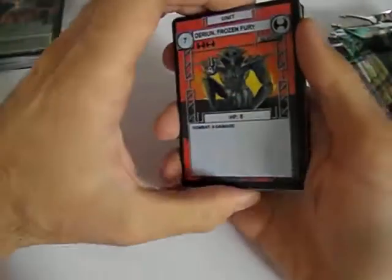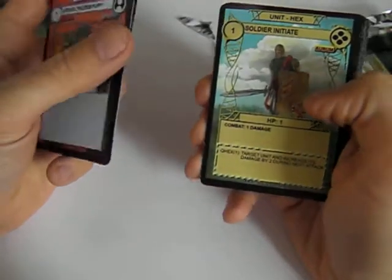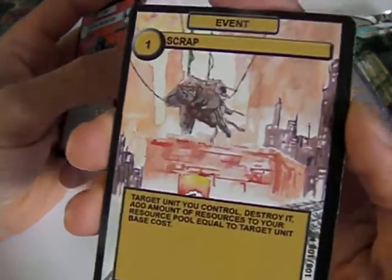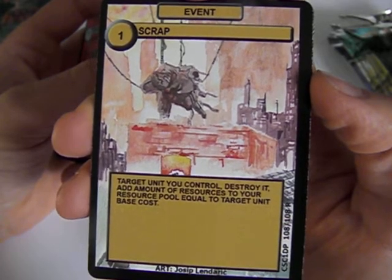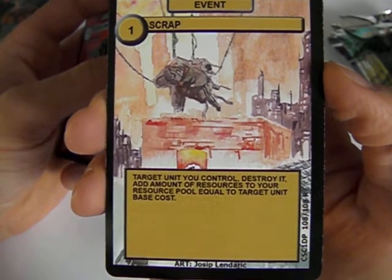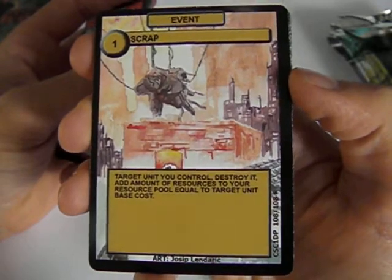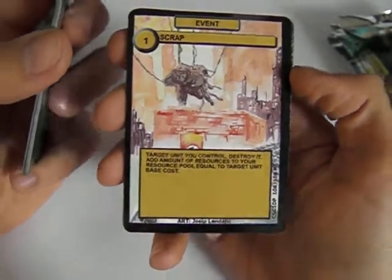Let's see what we get in addition. Derium Frozen Fury, Golden Paladin of Light, Soldier Initiate, Ambush, Humanoid Shark, Ice Hag, Scrap. That's one of the rare cards — they're pretty much a little overpowered compared to cards usually found. Target unit you control: destroy it, and add resources to your resource pool equal to that unit's base cost. So if you've watched some of my previous videos, you may have seen that units can be very expensive. With this card, when they get to 1 HP or barely alive, just scrap it and make another one. Easy.